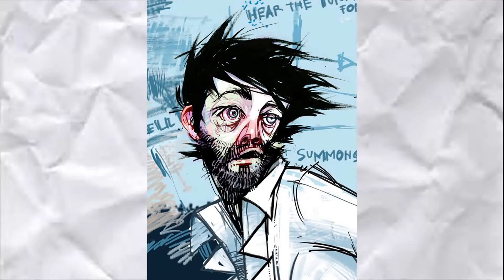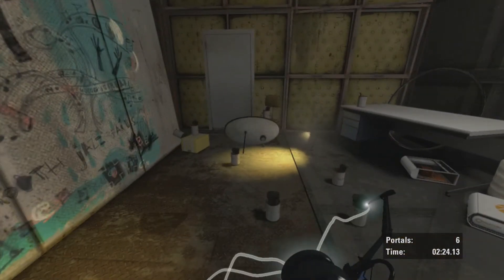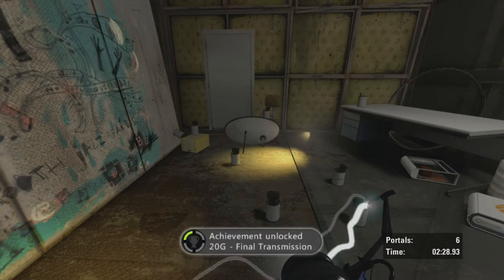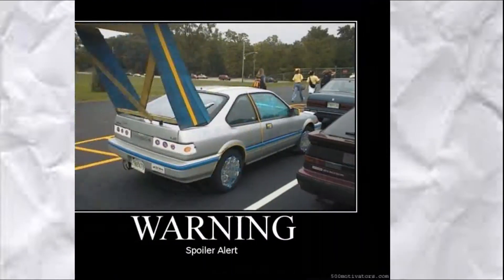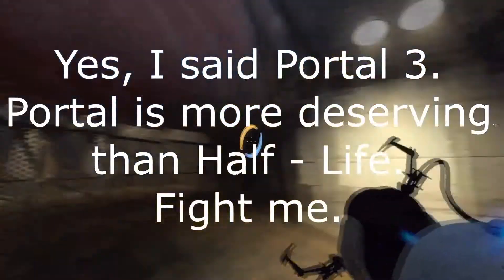If you take the radio further into the chamber, some strange static sounds can be heard. If you put this sound through a special audio software, you can decipher a secret message. It shows what seems to be the companion cube on the moon — it's a picture foreshadowing the end of the game. I think it's pretty neat how they decided to do this.